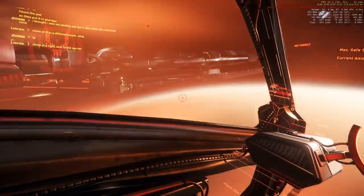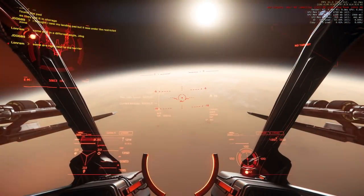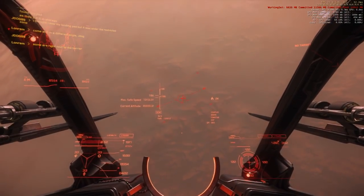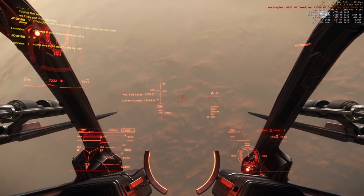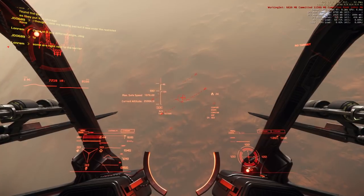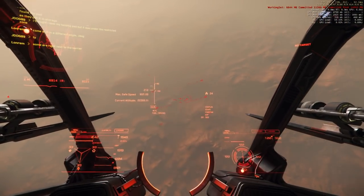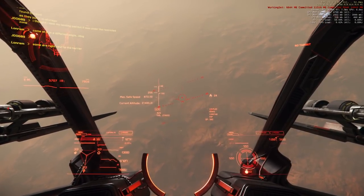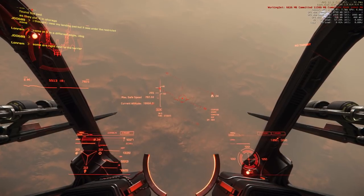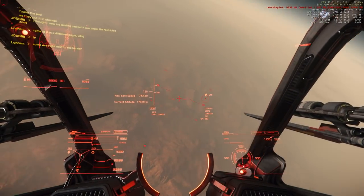The main interesting thing is the seamless transition between being in space and reaching the ground. There isn't even an Elite-style glide mode to transition between the two - it's all continuous. I'm going to try to capture that by going straight down into this rugged terrain. It's a very desert-y planet - Hurston gives you the sense it might have been properly living once but they've more or less ruined it. There are scrap heaps and wrecks strewn about, especially around Lorville.